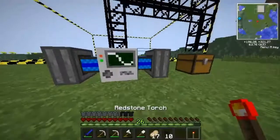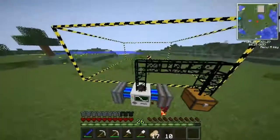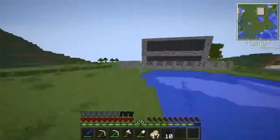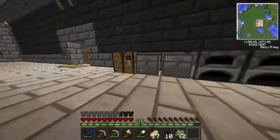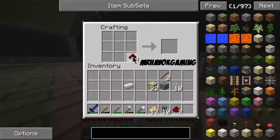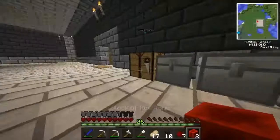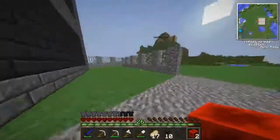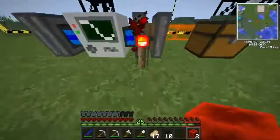I'm curious — wait, I think you need a redstone signal for it. Let me go get some redstone. I can actually make redstone blocks and place them underneath, which would be handy. We've got a lot of redstone. We need two blocks — one and two — there we go.